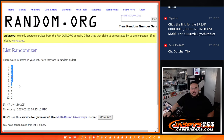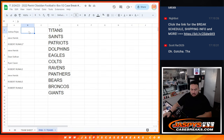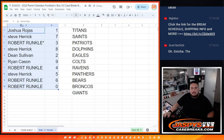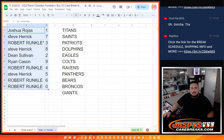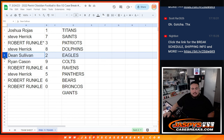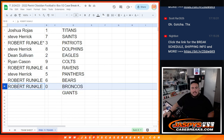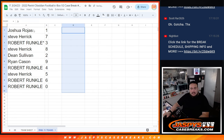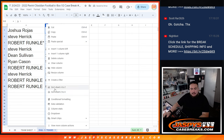Three times — one down to zero. Final assignments: Joshua with one, Steve Herrick with seven, Robert Ronco with three, Steve Herrick with eight, Dean with two, Ryan with nine, Robert Ronco with four, Steve with five, Robert with six, as well as zero. There you go guys — now I'll alphabetize and number it here.